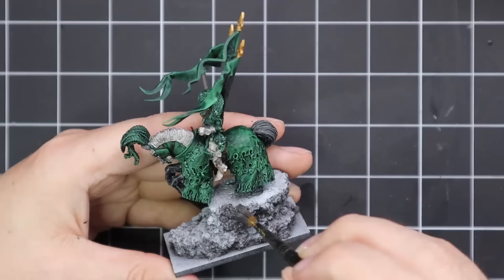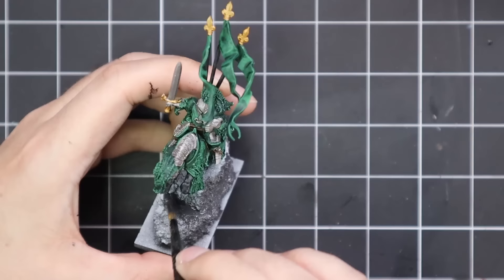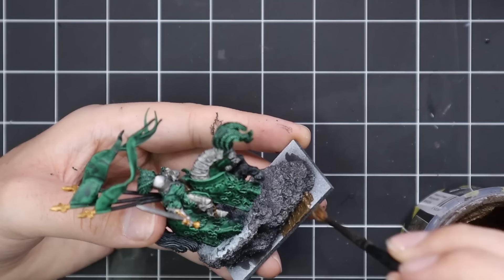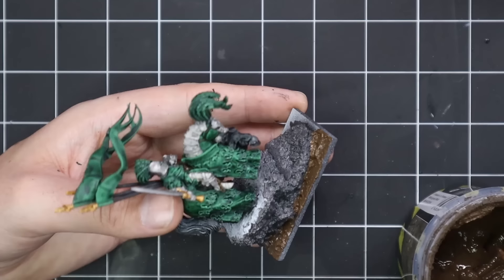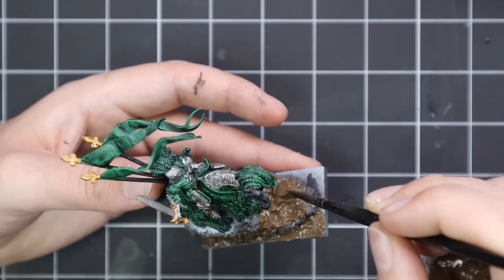After that I wanted to get working on the base. First, Basilicanum Grey Contrast applied to all the rocky outcrops. Then I grabbed the Dark Earth from AK Interactive — my favourite ground texture paste, and I'm doing pretty much all my Old World miniatures bases like this. I put that on the base and use it to blend in the rocks too, going up over the top so it's not just brown at the bottom with a big gleaming grey rock. Basing is almost a separate hobby to me — I love playing around with different grass tufts and textures.